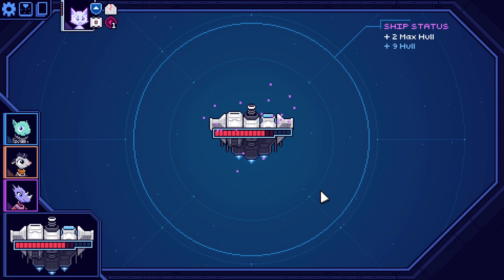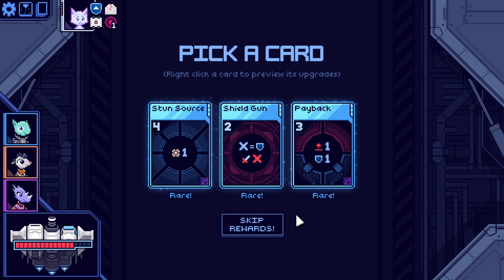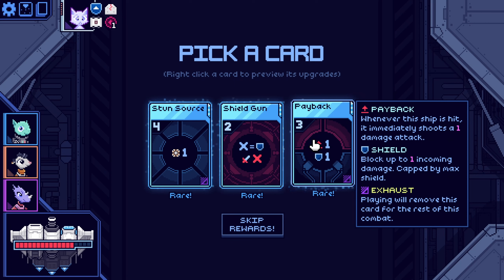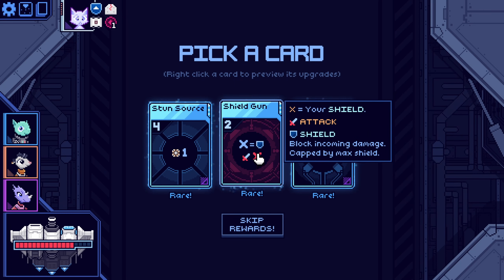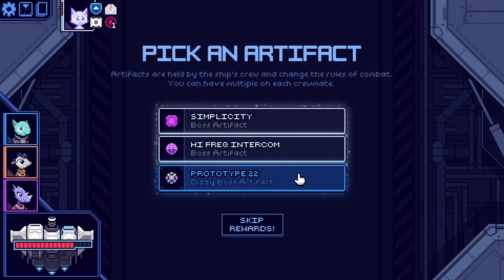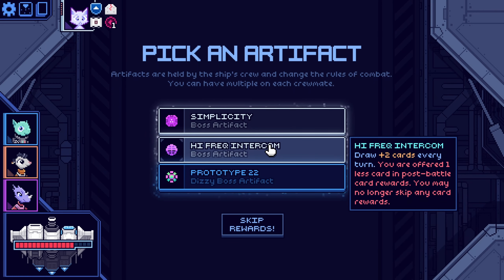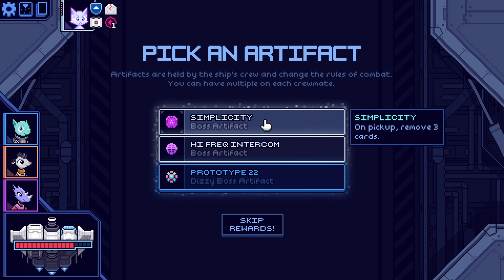Didn't even realize how much damage I was doing. Two more maximum health. Did not realize you got more maximum health every time. Stun source — gain one stun charge every turn. Stun charge, your next attack will stun. Exhaust. Payback — whenever the ship is hit, it immediately shoots for one damage. Your shield equals attack — that's pretty strong. I don't want any of those though. Permanently gain plus one max shield on pickup. Gain one shield at the start of every turn. If shield was already full, take two hull damage. So I'll have to take damage every turn. Draw plus two cards every turn. You are offered one less card in post-battle card rewards. On pickup, remove three cards. I don't think I want to do that.